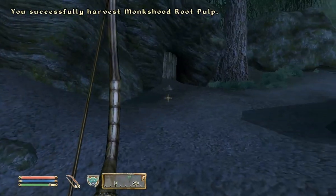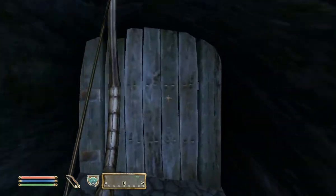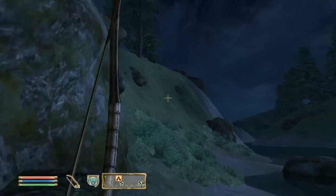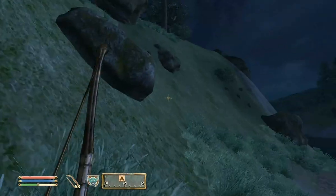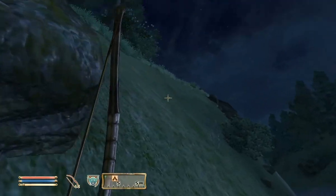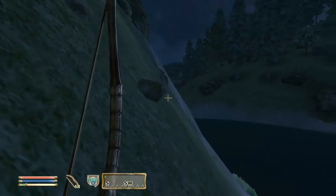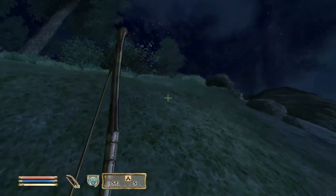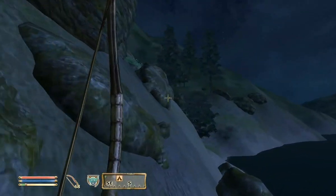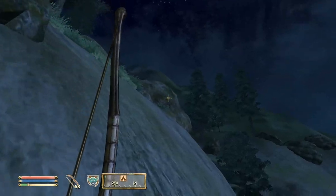I think this quest is for the Fighter's Guild, actually. The Swampy Cave here — some caves that are part of quests will say 'door locked, requires a key,' and then as soon as you start the quest they will automatically unlock, but I guess not that one. The game is not letting me climb up this hill. I'm spamming the jump button. Sometimes this happens and it's just really hard to climb up hills — I have to go all the way around, which is a huge pain.